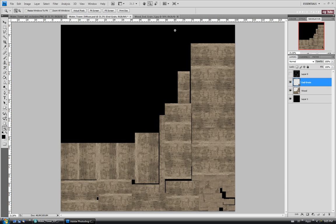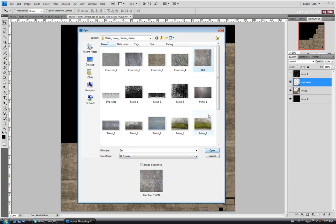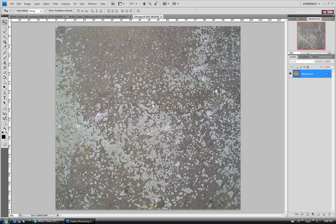Let's close up our end grain pictures — we don't need them — and open up another map we can use to dirty up our wood. I have this dirt map here. I'm going to open it up, and it's actually not dirt at all — this is lichen, which is kind of like a mossy stuff that grows on trees, rocks, old wood, and concrete. It's going to help break up our surface, give it more detail, and hide the fact that we're reusing the same wood texture on every piece. Plus we're going to use it with the multiply blend mode, which will darken it up, so it's kind of two for the price of one.